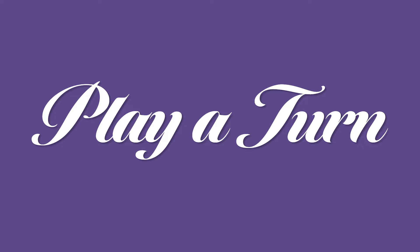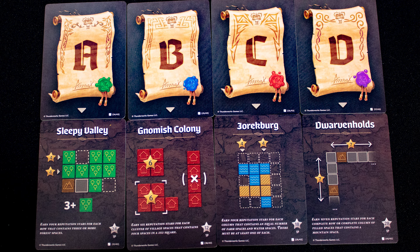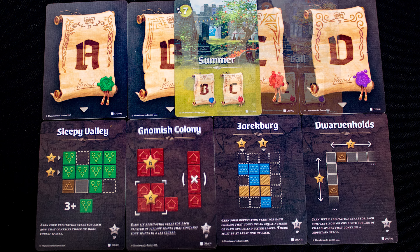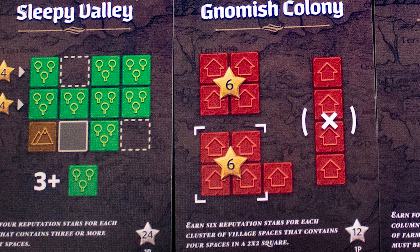Shuffle each stack and assign one card from each pile randomly to a letter card. These are the objectives for this game. There are four rounds of play. The first is Spring, which will last for eight time as shown in its top left corner. The objectives under the A and B letter cards will be scored. You will then play each subsequent season, scoring a different pair of objectives until all have been scored twice. The two objectives for our sample round are Sleepy Valley, which scores green tiles in rows of three, and Gnomish Colony, which scores red tiles in isolated clusters.